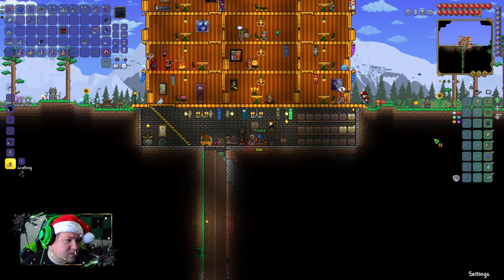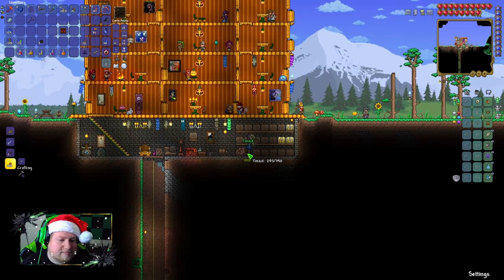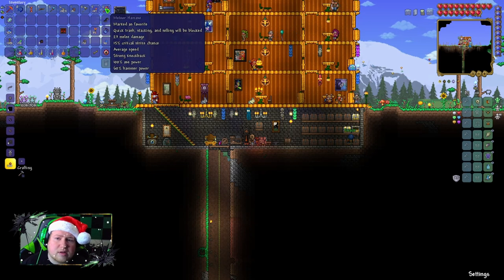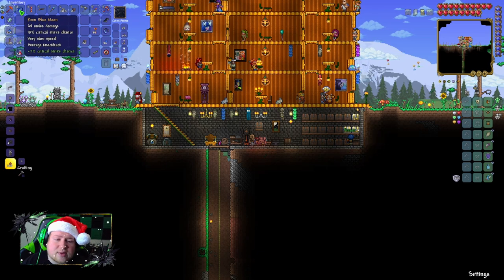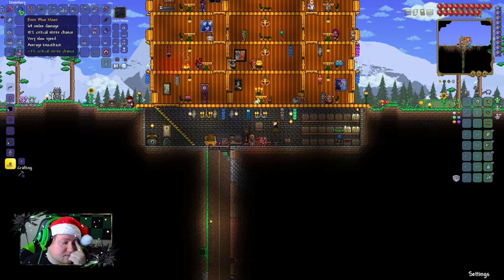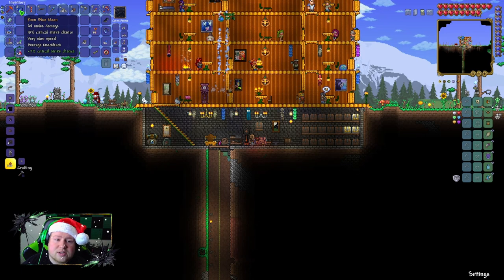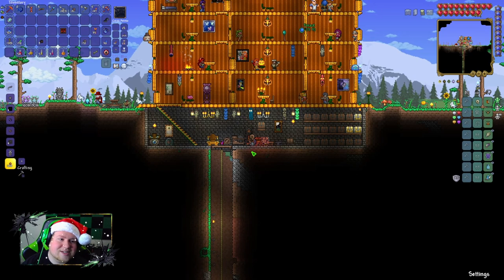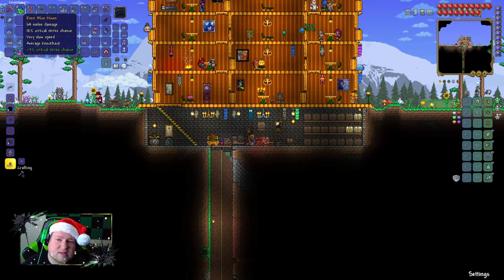We both have full armor now. We can make swords, and I think the bow you can make with hellstone is better than that bow I just gave you. How much do the swords do? I already have 64 melee damage with my mace, so — the swords do 50 melee damage base. The bow does 33 damage base.